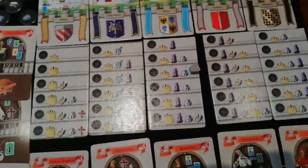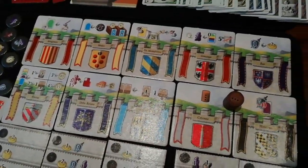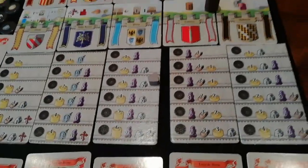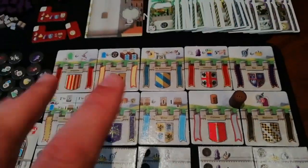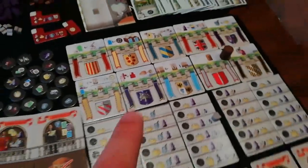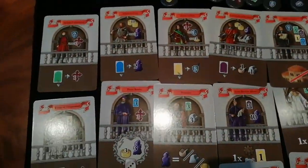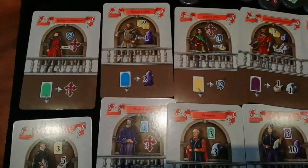I really do like that — it's an absolutely brilliant idea and I'm so surprised nothing else uses this. It's a brilliant auto-balancing mechanism because if you think someone got away with something too cheaply, that's completely your own fault. For me this is one of the coolest ideas for an expansion I've ever seen. We've also got some more family cards here which can be shuffled into the ones in the base game.